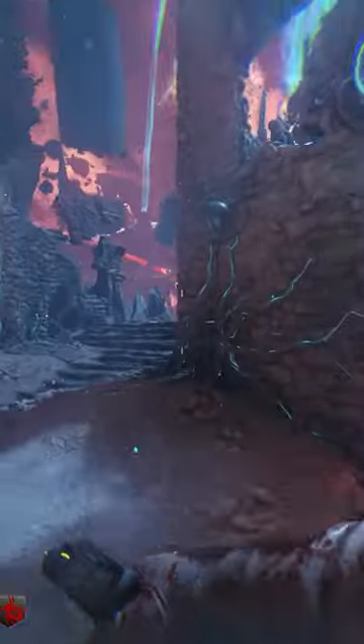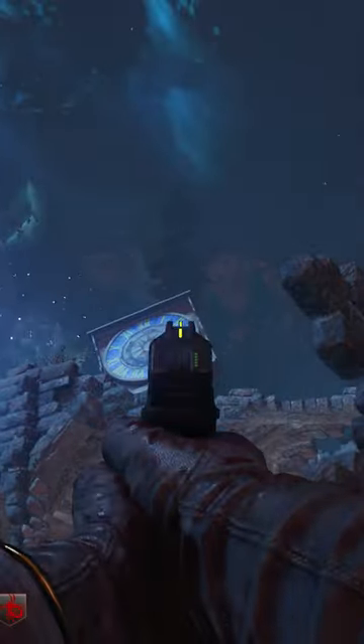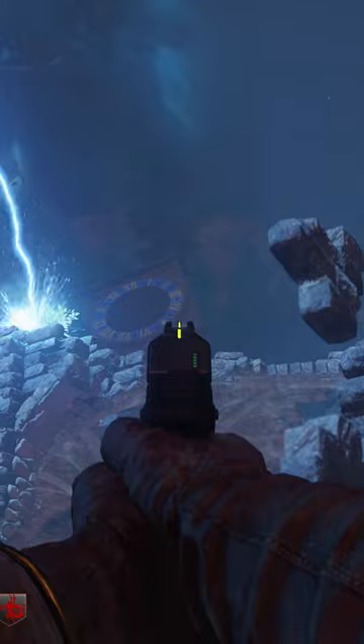To start the Viking helmet quest, turn on anti-gravity mode in Derrizendrach. Once on, there will be a clock by the corruption generator that you'll need to shoot. Input the numbers 935 into the clock and you'll get an audio cue.